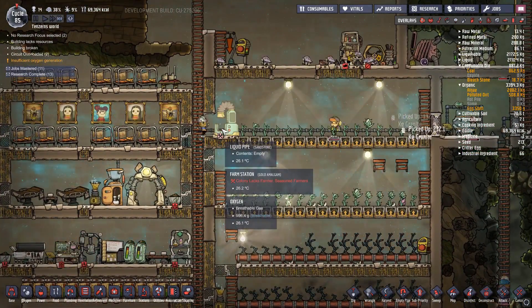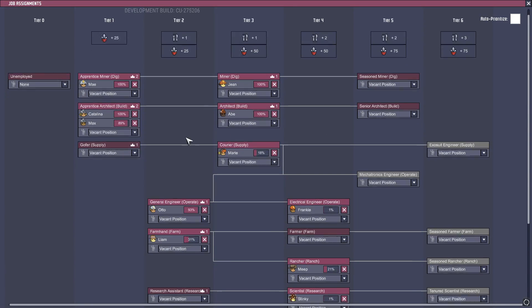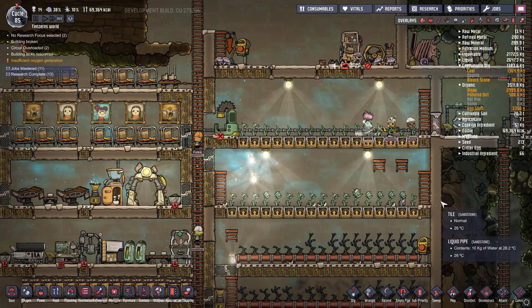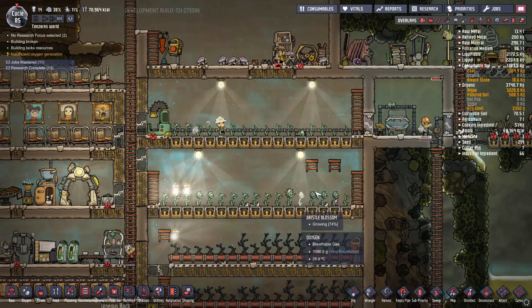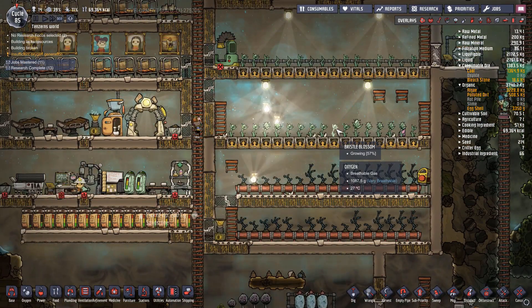Right here, Liam locks farmer season. Let's go to jobs — go to our farmer. Oh, great, we only have a rancher. So we're waiting for Liam to increase. He only has two farming skill. So this farming station — I should have it here. It does help boost the growth rate of whatever you have it close to. In this case it's bristle blossom.